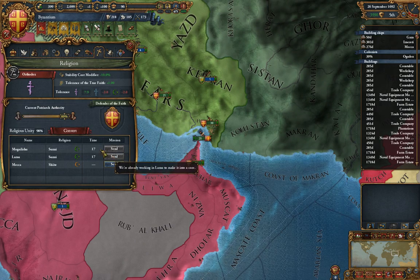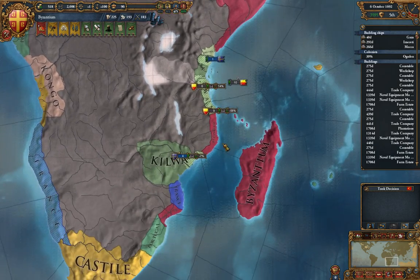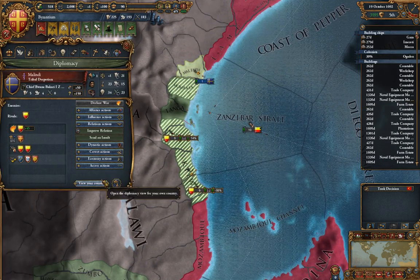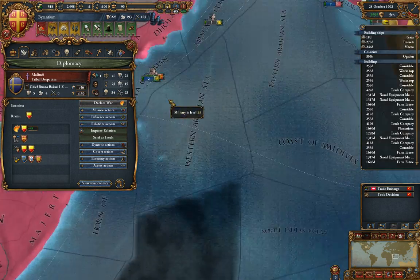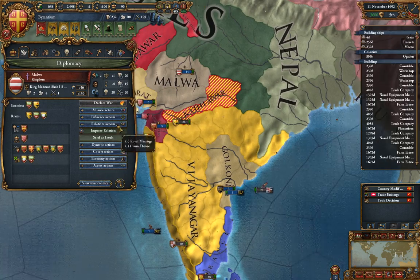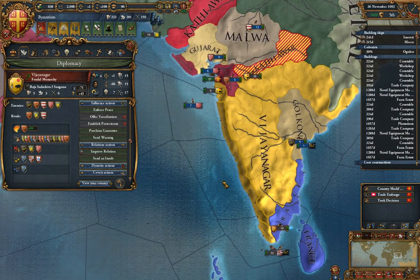Mogadishu and Lamo are the only two provinces I have not yet converted. Malindi is busy fighting, which is a protectorate — it's going to get its ass kicked. They are Sub-Saharan and should really try to westernize at some point. Same religion and protectorate — there is nothing I can do to take them over. VJ is strong and I can't really do much against them right now.